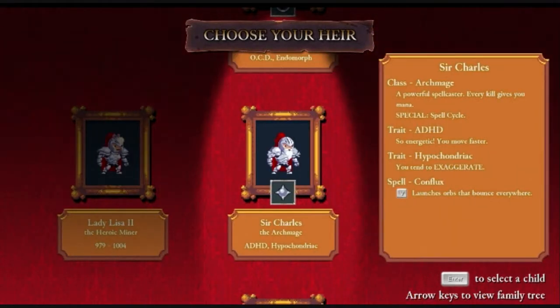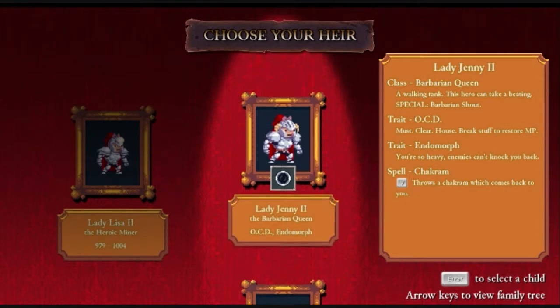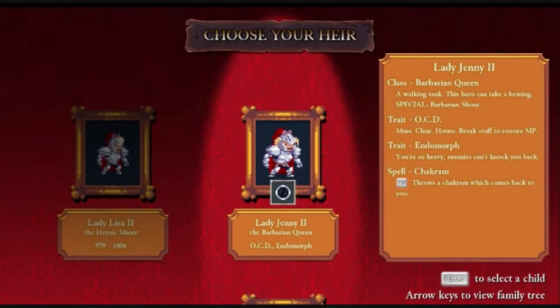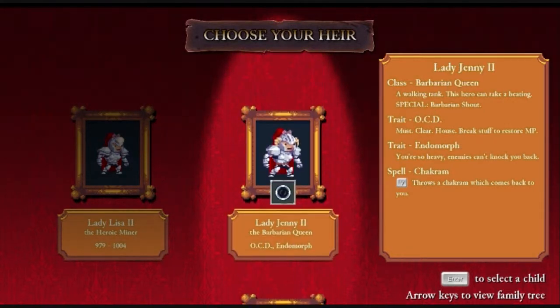Apparently the Miner and the Archmage both don't have much health. The Miner is amazing though — I was getting like 30% extra gold, which I think was absolutely incredible. A tank, can't be knocked back, breaking stuff restores mana, and a shock room? Holy crap, that sounds amazing. I think Lady Jenny II is the best Rogue I've gotten so far.